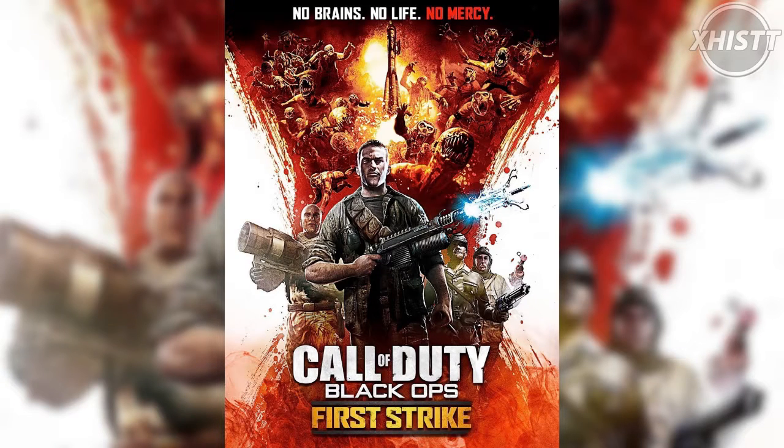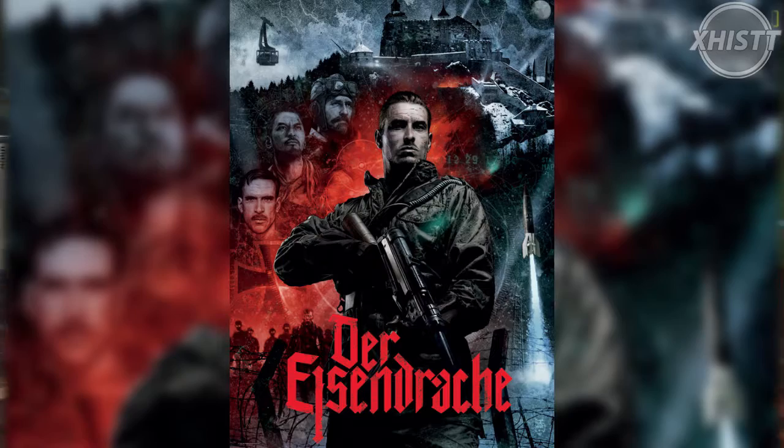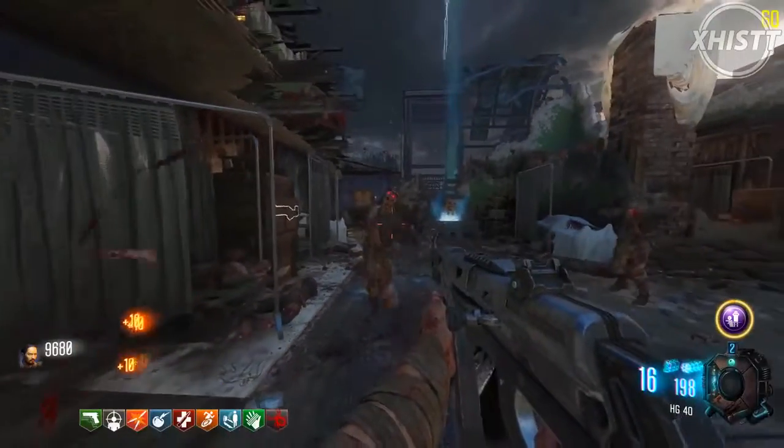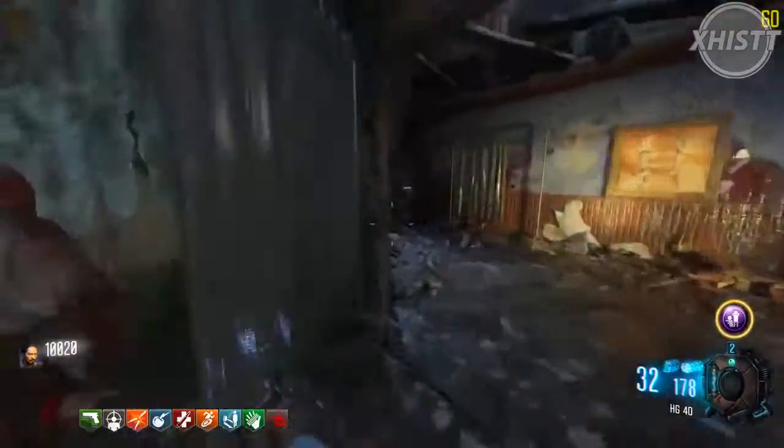The same thing has happened before with other trailers. In Ascension, the poster shows a character holding the Thundergun and there are no crawlers, even though neither of those things are actually in the map. More recently in Der Eisendrache, we see Dempsey using the Grease Gun and the MP40, but neither of those weapons are actually in Der Eisendrache.